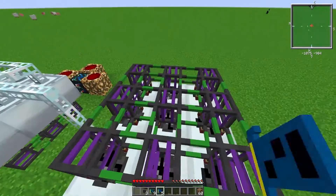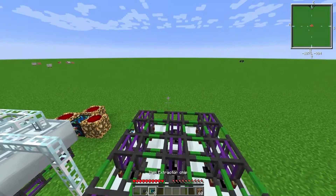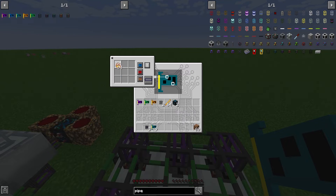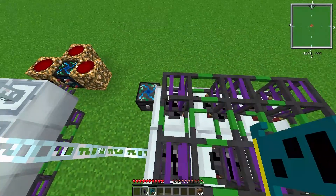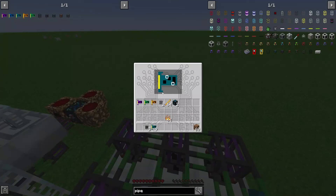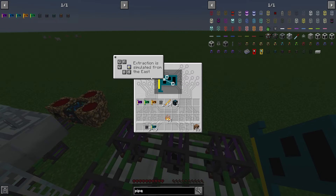Place those nine chips, one in each. The extractor chip will be whitelisted blaze powder, and the orientation must be north, east, south, or west — because items cannot be pulled from the top of rotary macerators. I always choose east; it just works.